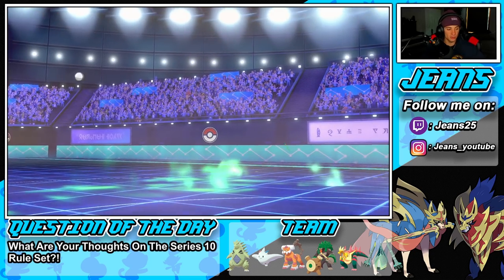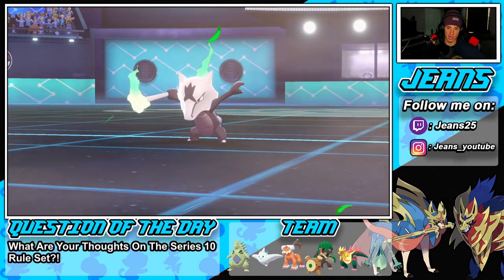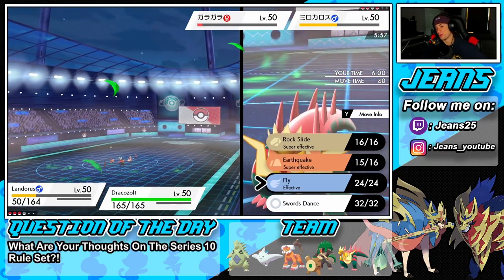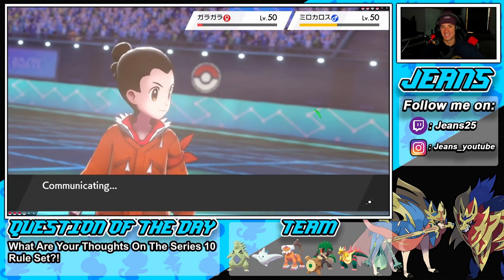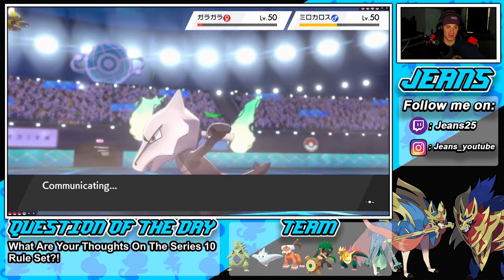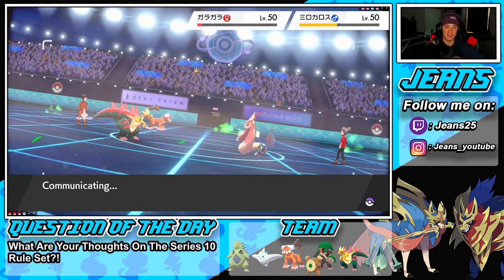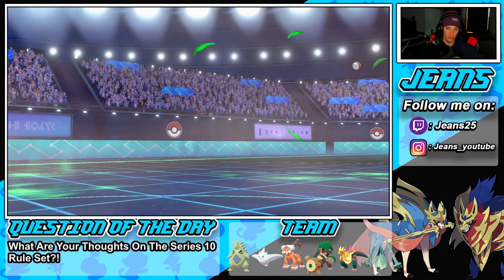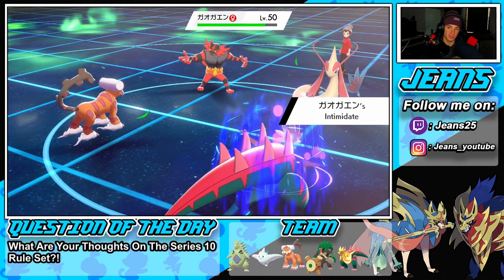The smart play would be Protect with Zolt and Earthquake to get rid of Marowak. That would be the smart play, but we're here to have some fun. All right, let's Earthquake and Protect — playing the smart play. Protect Draco's Zolt, guarantee the KO onto Alolan Marowak with Earthquake. He ends up swapping back to Incineroar for the Intimidate again. I should have gone for a Bolt Beak. Bolt Beak comes out — he doesn't have Fake Out locked.